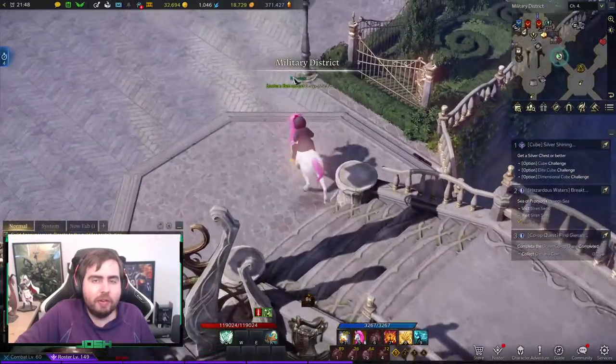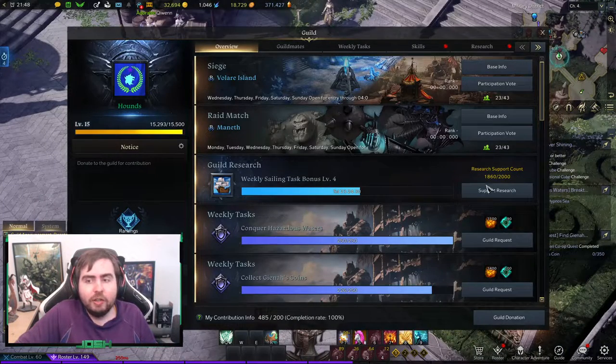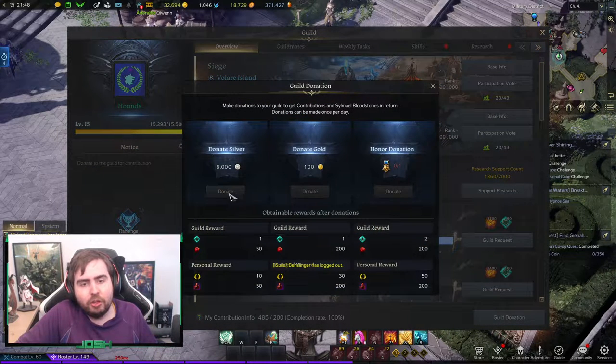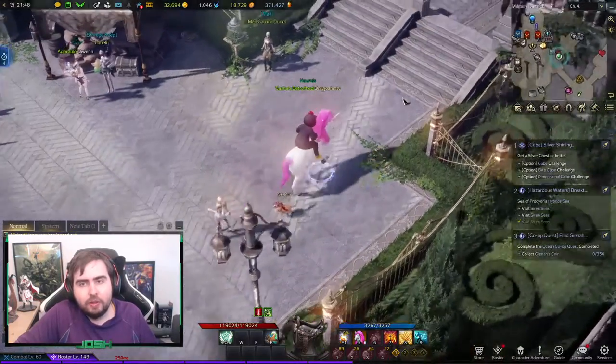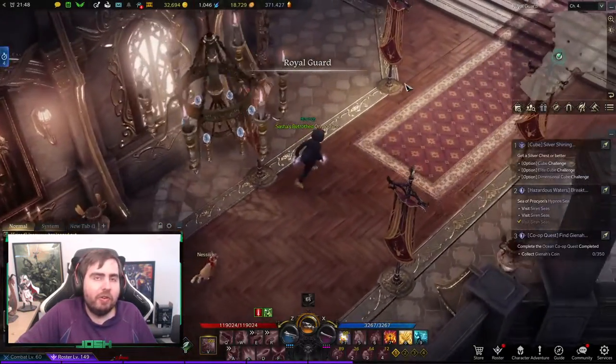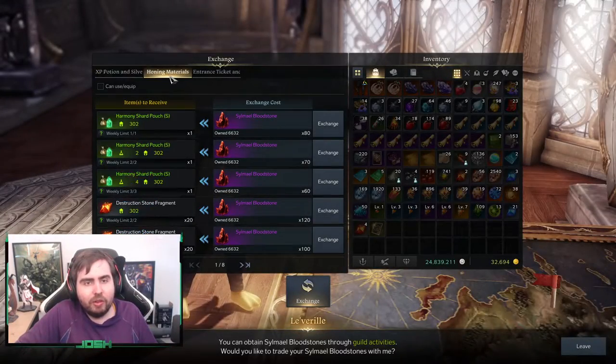With the Bloodstones you get from the guild, you can go into the guild menu. You can get Bloodstones by contributing to research, which you can do once you become a guildmate — it takes three days. Or you can donate gold and silver to earn Bloodstones. With the Bloodstones, you can go to the Bloodstone vendor and buy a certain amount of Guidance Stone Fragments, Destruction Stone Fragments, Leapstones, and stuff like that, depending on the level of your guild shop.